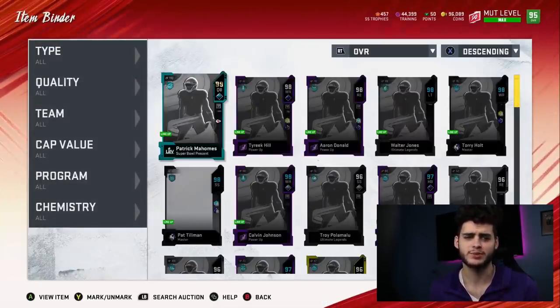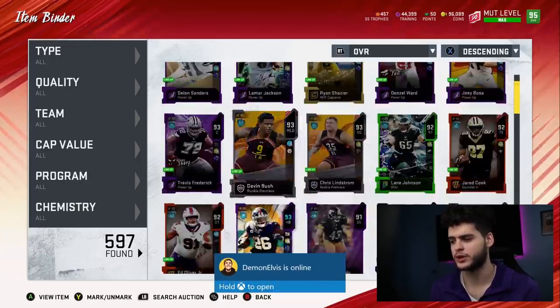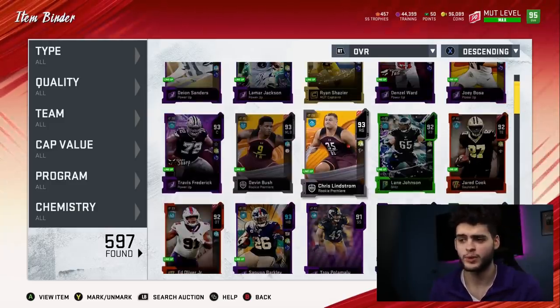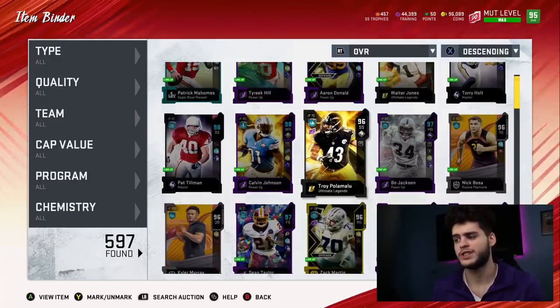I forgot his Mut 10 card was needed to power him up. I do have his power up ready to go — it's right here — I just need his Mut 10 card, but I am low on coins. I have no coins at all. I have nowhere to make coins right now, so I'm gonna have to wait a little bit, get some coins, stack them up, and then I'll be able to finish him. But for now we did get powered-up Troy.